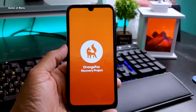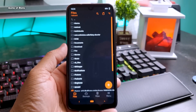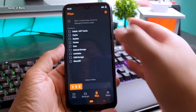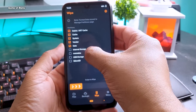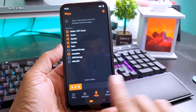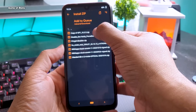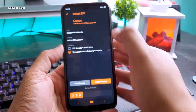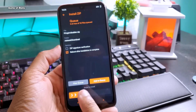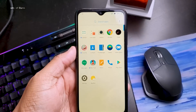Now I'll show you how to install this on your phone. First, download these three files from the description box below. You can use any recovery you want — I'm using Orange Fox. Once you go to recovery, wipe everything except internal storage. Then first install the latest firmware, then the OxygenOS ROM file, and then the F-CAP disabler. Make sure you install all three files, otherwise your phone won't boot. Once you install them, the first boot will take around 5 to 10 minutes.